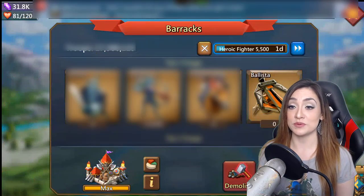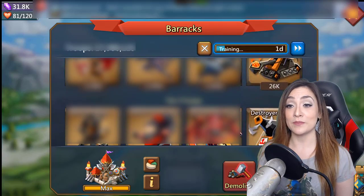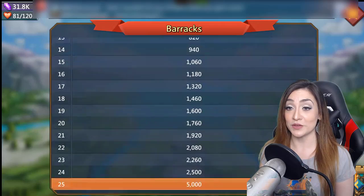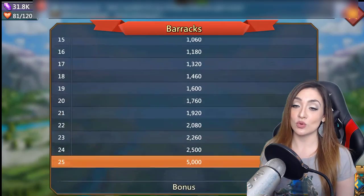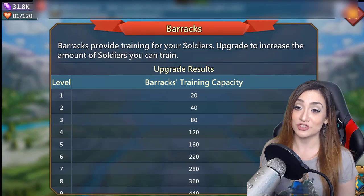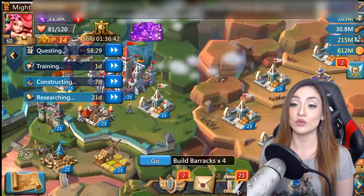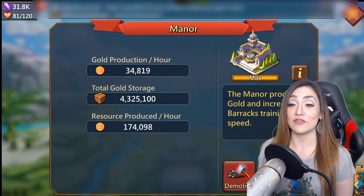Two buildings we're going to focus on: one is barracks. Barracks do not impact your training speed — instead they impact the amount of troops you can train at a time. If you have one barrack you can train 5,000 troops; two barracks, 10,000 troops, and so on. How many barracks is the quintessential Lords Mobile question and it really depends on your situation. Right now I'm running one barrack — I might run two — but I absolutely need my hospitals, and that's the trade-off.